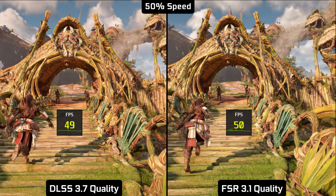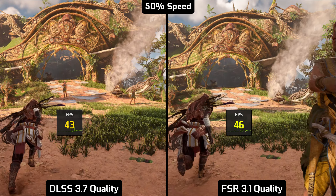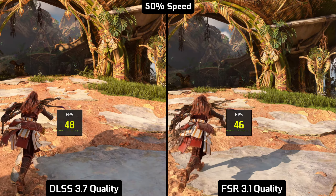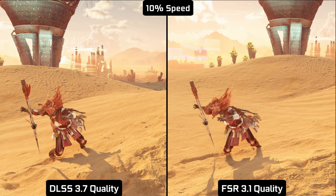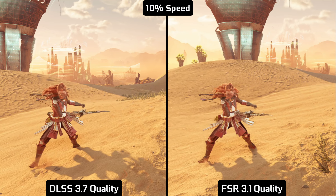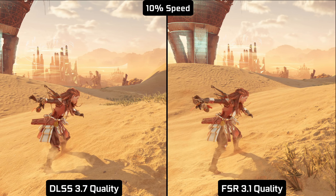In terms of framerate, I must say that both techniques are very close to each other. In combat animations, our today's stars look similar. It's interesting that Aloy's motion is generally properly handled by FSR, because in other motion scenarios it sometimes fails, which you will see in the next tests.